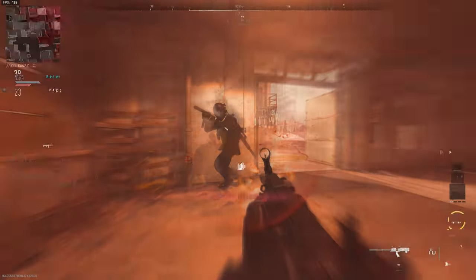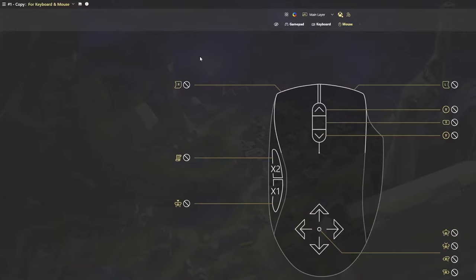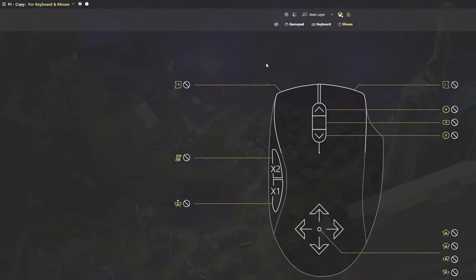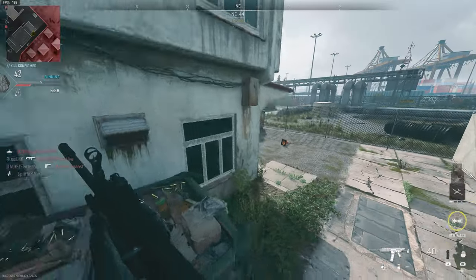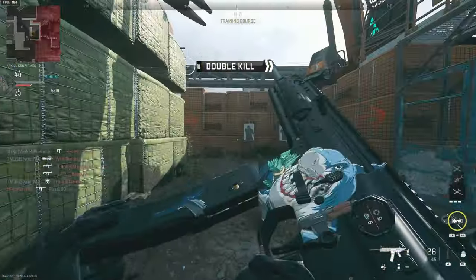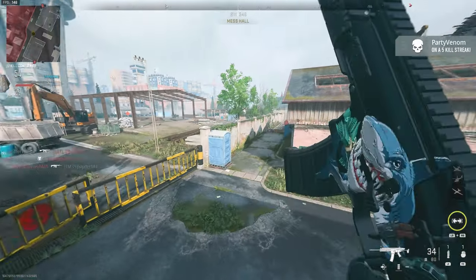Now the argument about aim assist is becoming harder to ignore because mouse and keyboard players are finding ways to use it with something called REWASD. I thought long and hard about how much of this I really wanted to show, because I don't want this video to be a guide on how to basically legally cheat. I am a mouse and keyboard player, and I think this is the wrong way to go about it. The reason REWASD is able to get away with this is because it's not actually changing any game processes — it's essentially just emulating a different input. It's a remapping tool, and one of the most used third-party remapping systems available to PC players, typically used less nefariously.